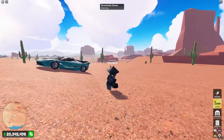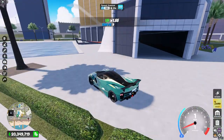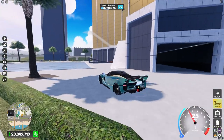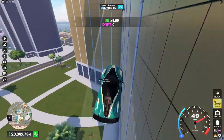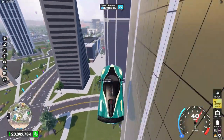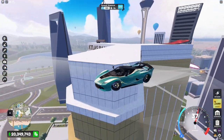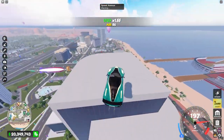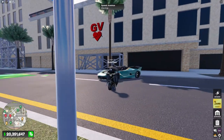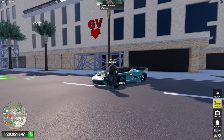For the last thing I want to try some parkour on the building in the city over there. Here it is — let's just try it and see if it's better than keyboard and mouse. It doesn't really seem any different than keyboard and mouse. Can I make it to this other building? No.